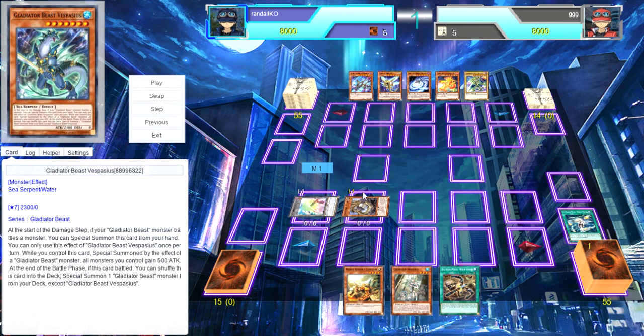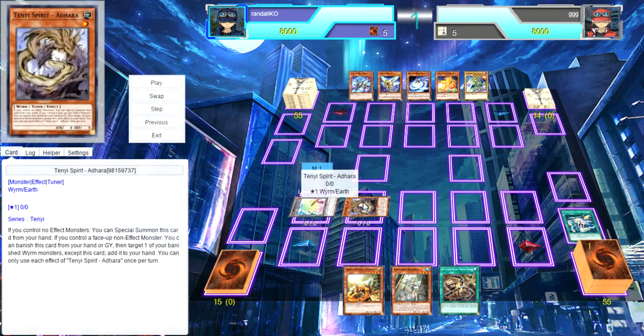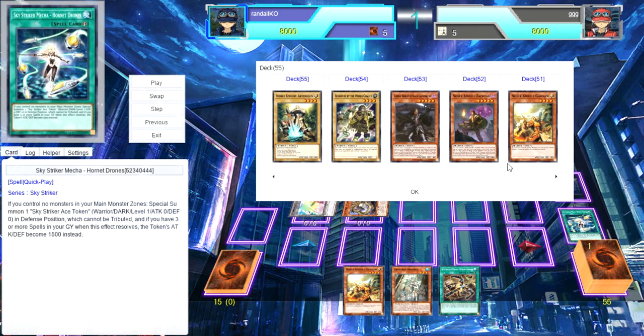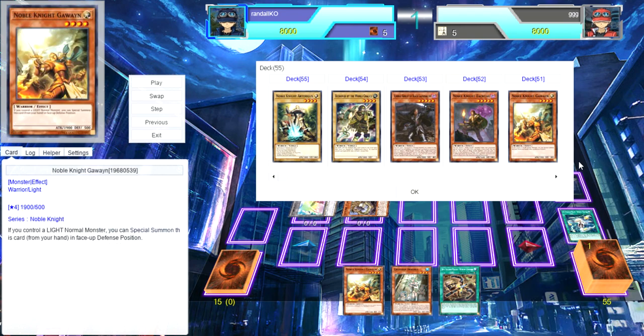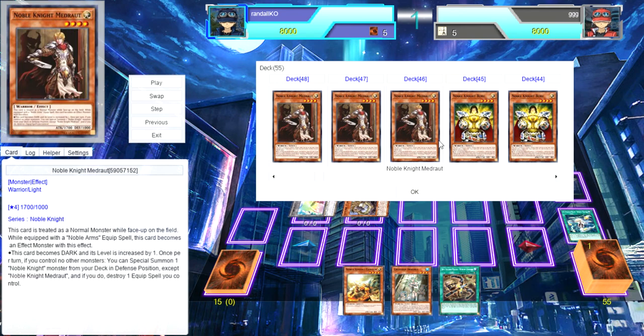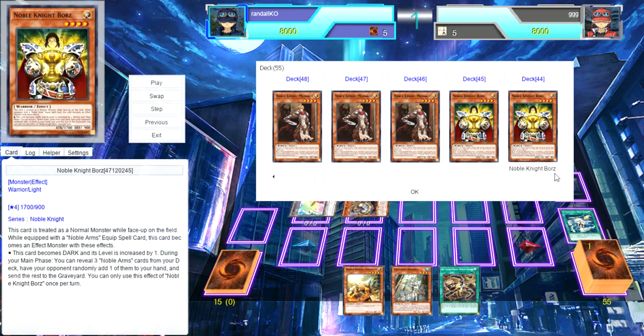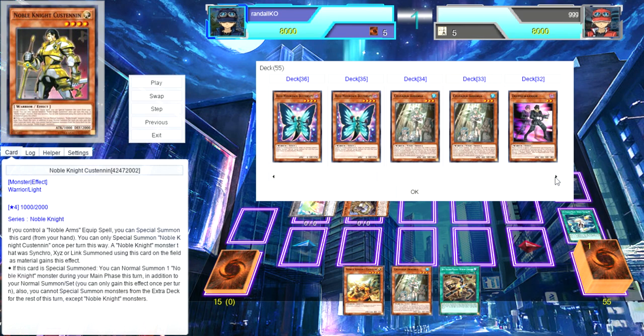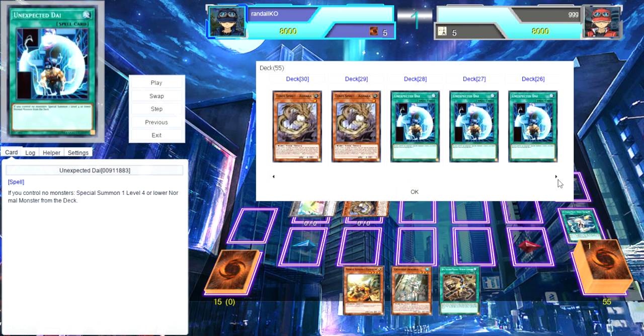This card, regardless of Eve or the combos, has a lot of synergy with Noble Knights and your extenders. This card can be special summoned when you control no monsters or when you control a non-effect monster. If you look closely, the token is a non-effect monster, these guys are non-effect monsters, and the Galahad is a non-effect monster too.